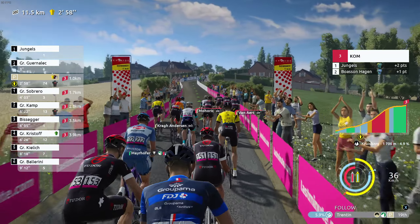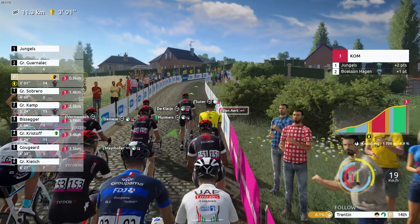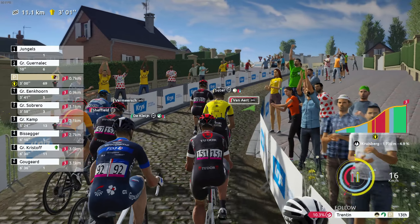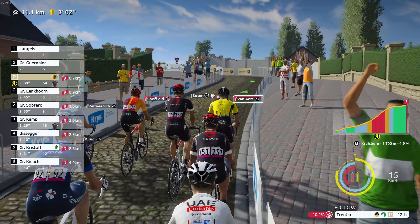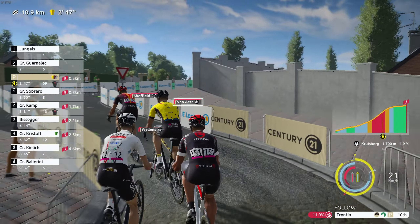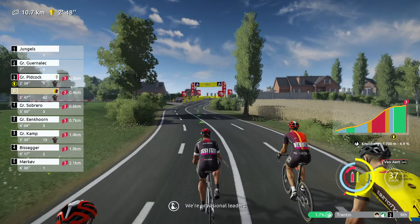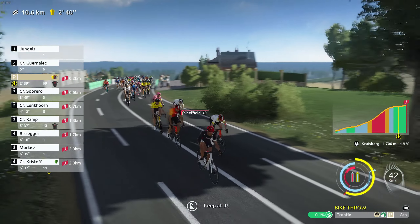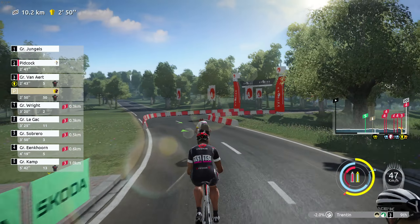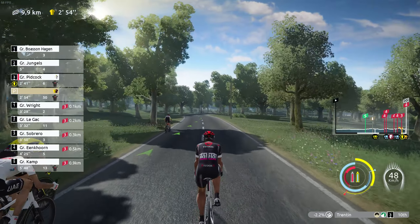11 kilometers to go, Kruisberg up next. Wout van Aert is going to attack — we kind of block him a little bit with our riders pacing at the front. We're in the wheel of Wout van Aert as he tries to find an escape. Magnus Sheffield attacks and Wout van Aert follows, but the attack is not successful. Pitcock going for it now with Valens, but lots of corners in this section to navigate.